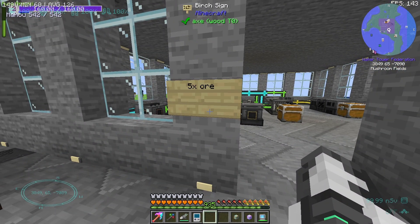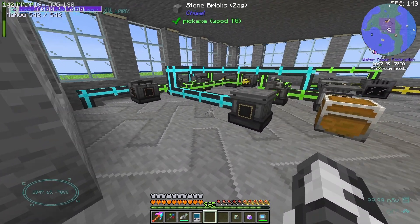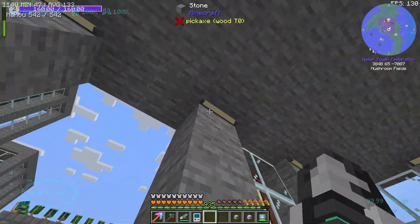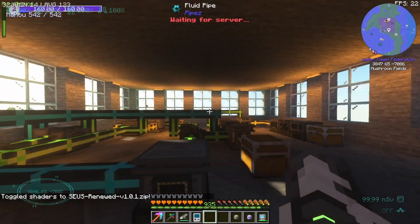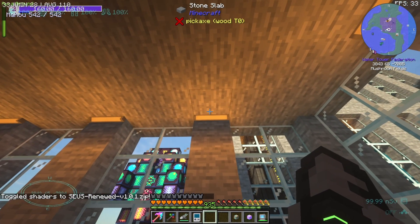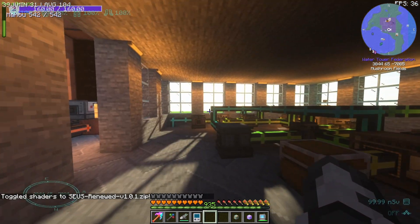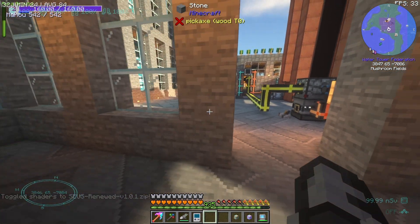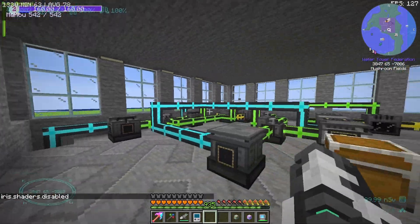Here we go — this is the five-times ore processing plant. By the way, these little things we see around are actually lights — little edge lights, they sit in the corner. When I turn these on, they actually do emit some light. That's pretty nice. A lot of modern blocks don't really show off their glow for whatever reason, but these ones do, which is nice.